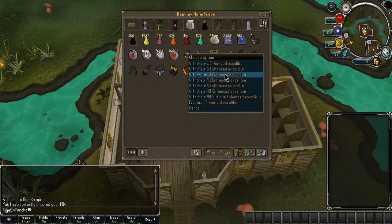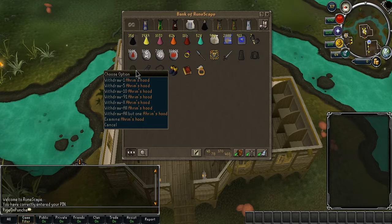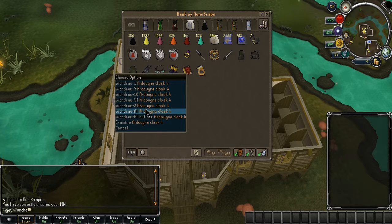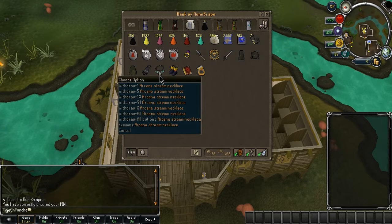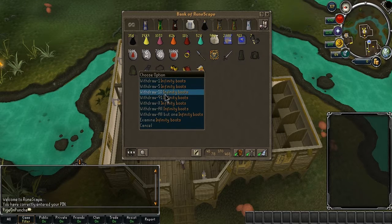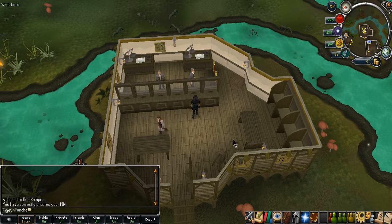I'll be using my staff of light, my reverence aura, and my Excalibur to heal from the overloads to save unicorn scrolls. I got Aramis — I was gonna get Virtus but it's crashing really hard and I don't want to lose a lot of money on it, so Aramis is just as good. I got my infinity cloak 4, can't be bothered to get my god cape. I'll be using arcane stream necklace, infinity boots — obviously if I get ragefire boots in a drop I'll switch. My mage's book and seer's ring as well.